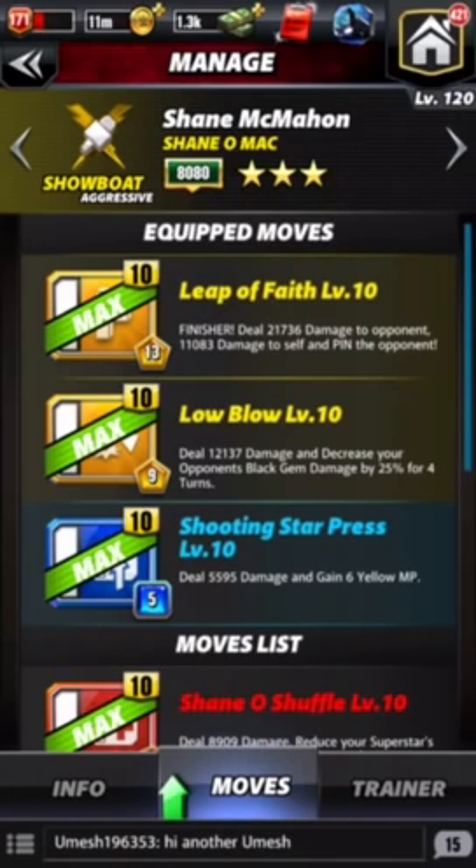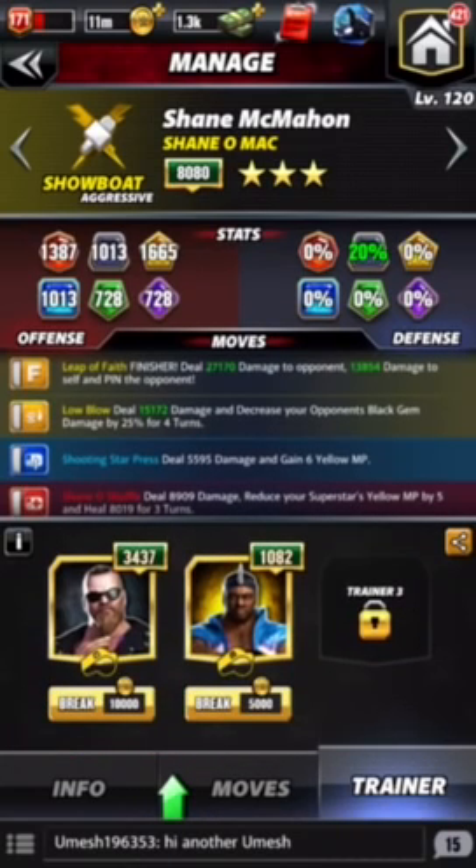The blue is a quick charge. The yellow will decrease black gem damage, and I think you want to target — as crazy as it sounds — somebody like Baylor or Bray, who relies heavily on that. Plus, we get the bonus. Trainer-wise, here's what I'm going with — going to decrease that black even further.